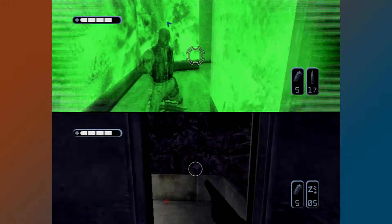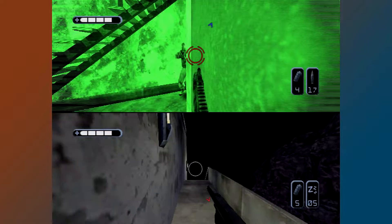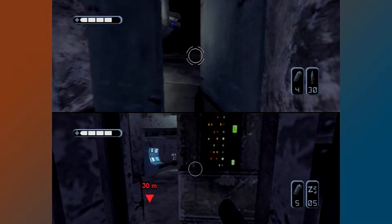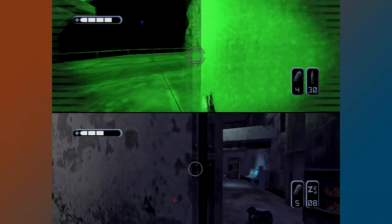SWAT Global Strike Team is a more arcade-like experience, with less focus on tactics and careful execution. You still command squad members, restrain suspects, and rescue hostages, but this is a much faster paced experience. So let's take a look at SWAT Global Strike Team and see if it's worthy of the SWAT name or if it's just a generic shooter.